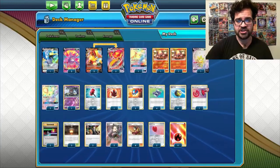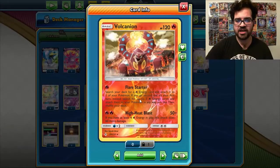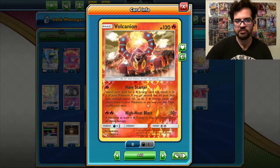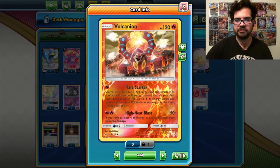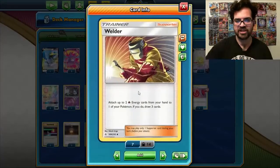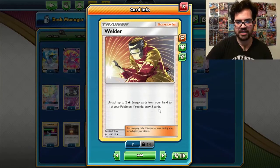To help with acceleration to our main attacker, we have Volcanion, which has Flare Starter. You can search your deck for 3 fire energies if you go second and attach them to your Pokemon any way you like. Primarily this is a Welder deck, which is the second form of energy acceleration. You always want to go second so you can play Supporters, and Welder allows you to attach 2 fire energies from your hand to one of your Pokemon and then draw 3 cards.